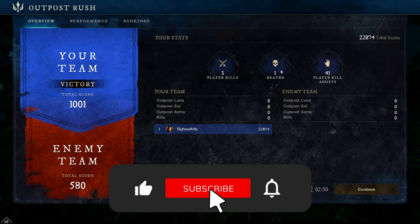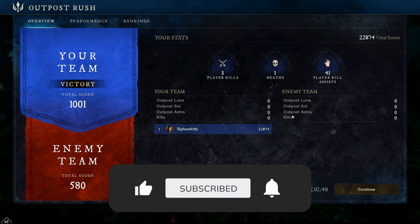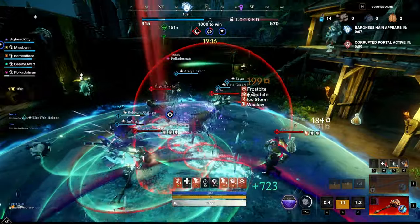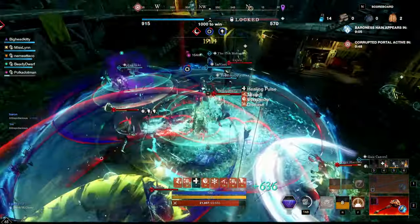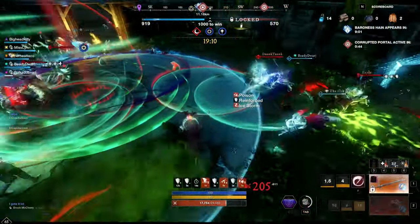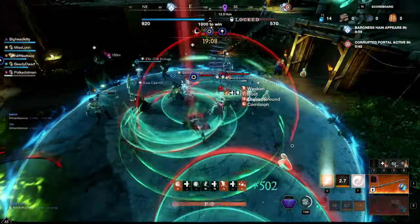What's up New World explorers! Today I want to show you how you can get massive points tanking in Outpost Rush. We got 22,000 points, three kills, only one death, and 41 assists. Basically, you just need a healer. You're going to go into the middle fort, and if you've got a couple healers, that's what you're going to need.